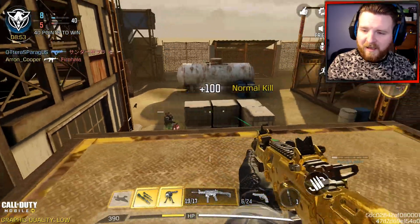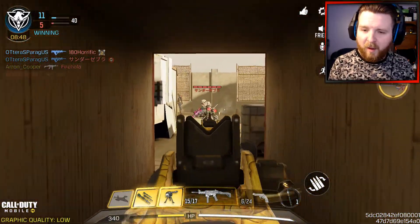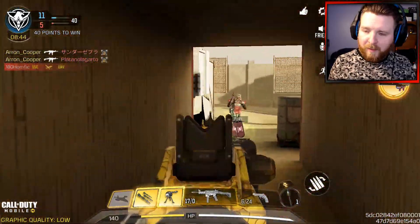I want something that's going to be a lot more beneficial towards the ADS and the mobility for this weapon, so I've gone with the MIP Light Barrel Short for the barrel section.